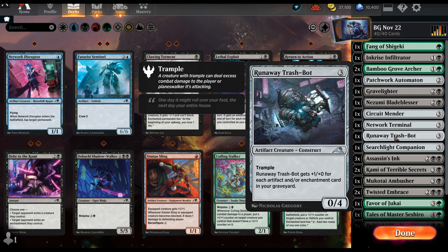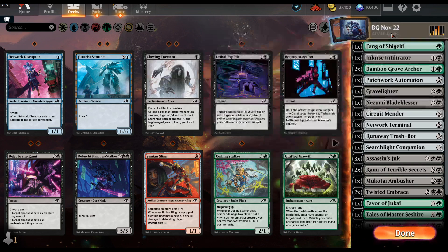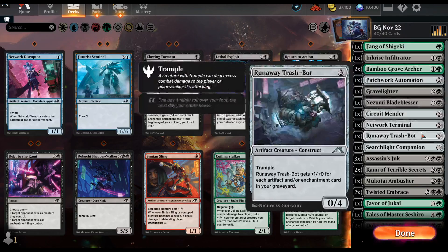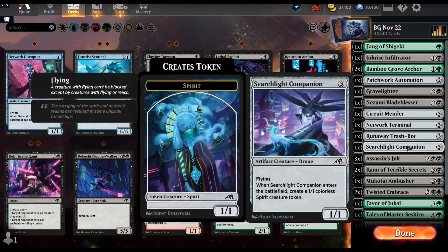I actually ended up not putting too many artifacts or enchantments in my graveyard so this one wasn't that good. At best it can be a 6/6 or bigger, but that's best case. It was really good for evasion, which is good for ninjutsu, and if you can get it back to hand and play it again that was great.